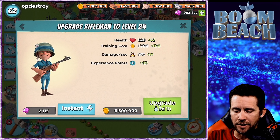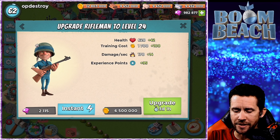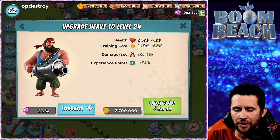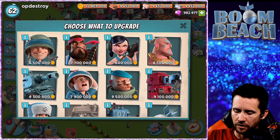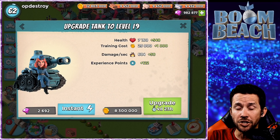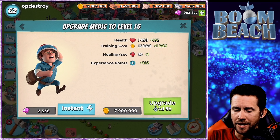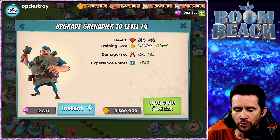If you look at the Zooka here - level 24, there are his new stats. We got the Heavy as well - there's the Heavy to 24. There's the Zooka, there's the Warrior to level 22 as well. There's the Tank - if you love your TGM, your tanks, they're getting a big upgrade. You got the Medic moving to level 15, and the Grenadier moving to level 14.